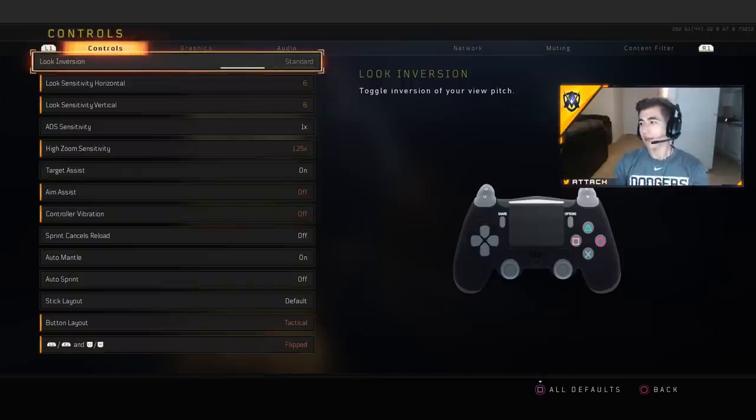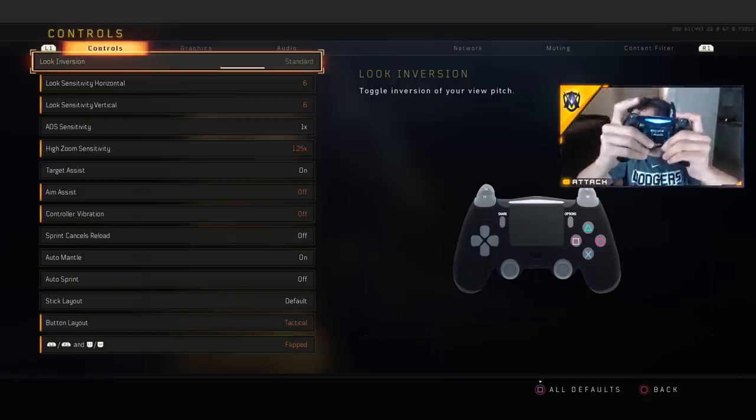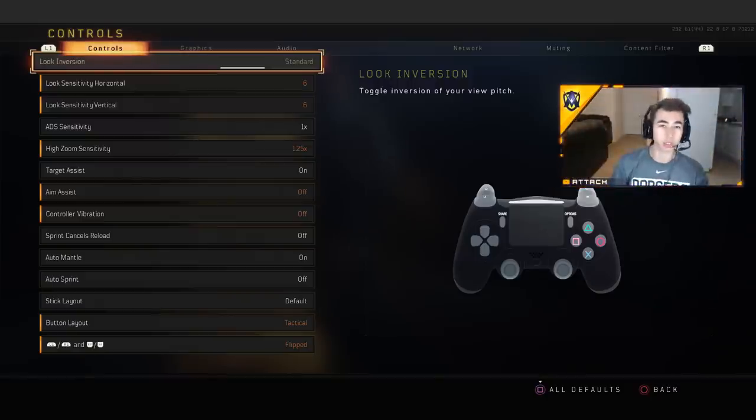I use a Scuf 4PS. I shoot with my bumpers; my triggers are for grenades, tacticals, and popping my specialist. Left paddle is X, right paddle is O. I use Scuf sticks with military grade grip on the back. Another good thing is control freaks — a lot of players use them. Personally it's all a feel thing. I used to use control freaks when I was younger but stopped. I just really like the way Scuf sticks feel.